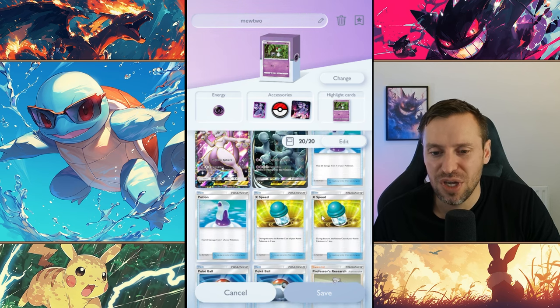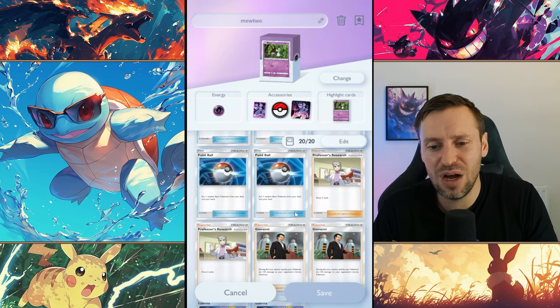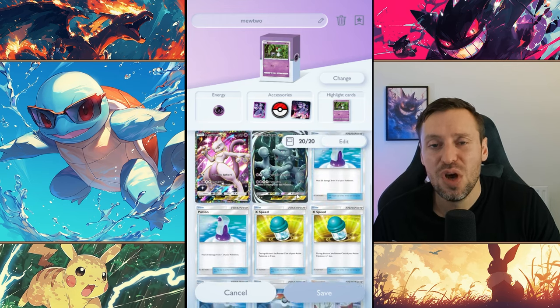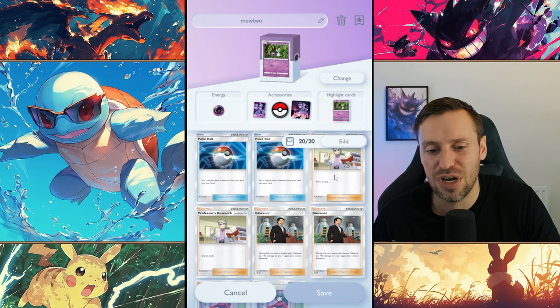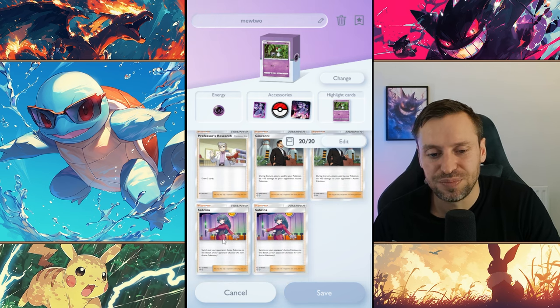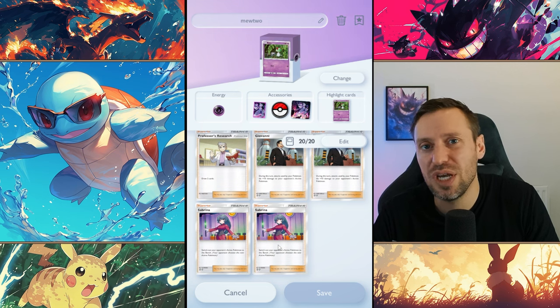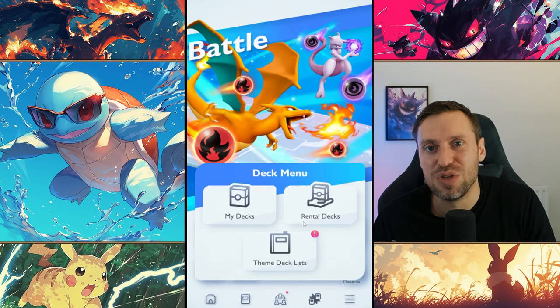We've got two Potions to keep healed up, two X Speed so we can move around quite freely, two Poké Balls, and two Professor Oaks — basically what you need for every single deck. Poké Balls help us get copies of Ralts or Mewtwo and cycle through the deck faster. Professor Oak lets you draw two cards and cycle through quicker to get what you need. Then we've got Giovanni — that extra plus-10 damage can come in clutch; in this game 10 damage is roughly 10% which is a lot. We're also running two copies of Sabrina — being able to swap out your opponent's Pokémon means you can get easy wins or clutch one-shots. That's the deck, let's get some battles on.